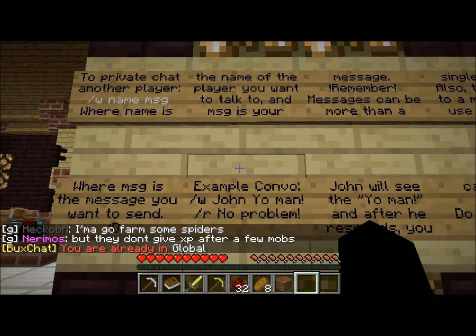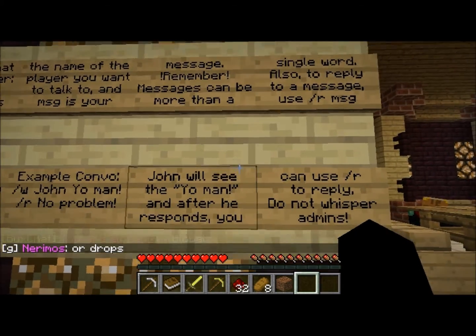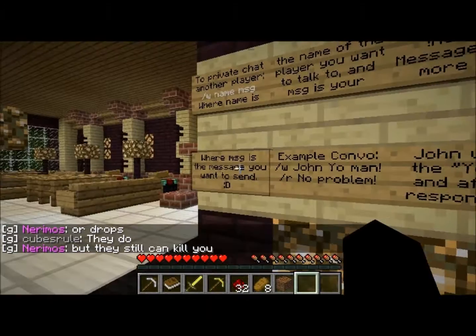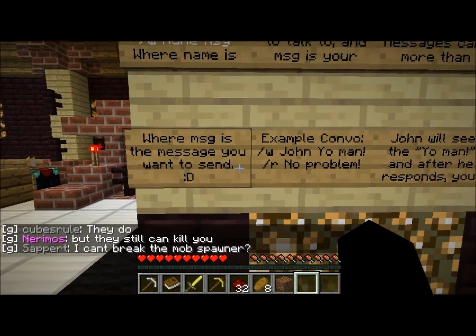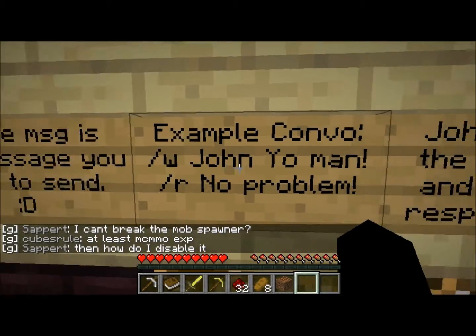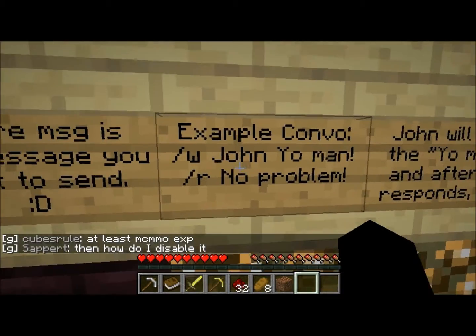For private messages, use /w for whisper — messages can be more than a single word. If you use /r you reply to the last person that messaged you; be careful with that, it's easy to get turned around if you're talking to multiple people. With /w you list the name of the person and then the message; with /r you just enter the message.